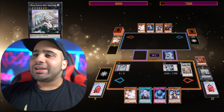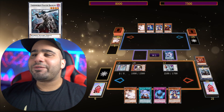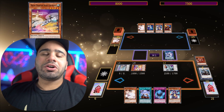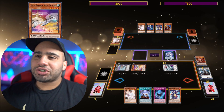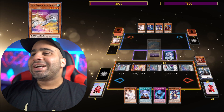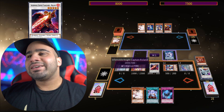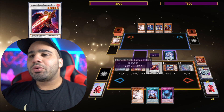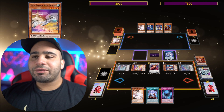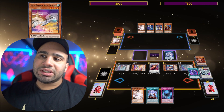You can destroy your own Baumung and do that play I just talked about. Now this is the part I don't really understand — the Shooting Riser could have been used with the Mecha Phantom Beast token to make Roland first, and then you would have been able to bring back Desk Bot 1. I guess you don't really need it for the combo, unless I'm missing something.